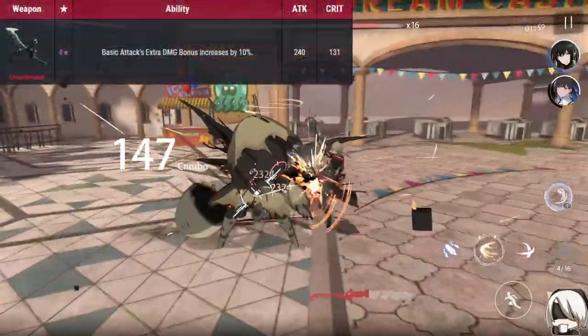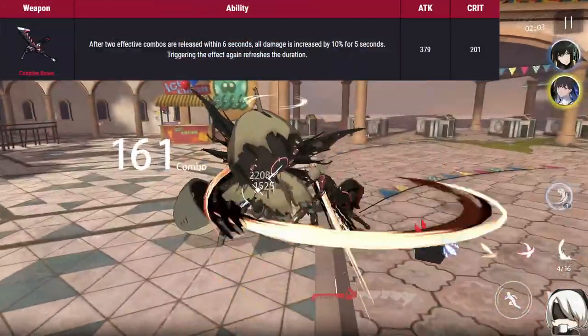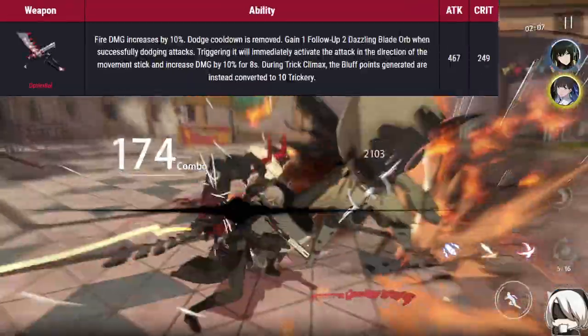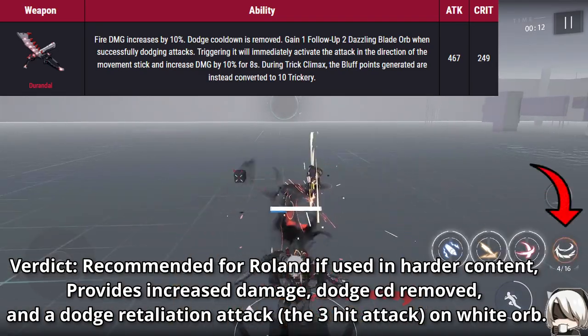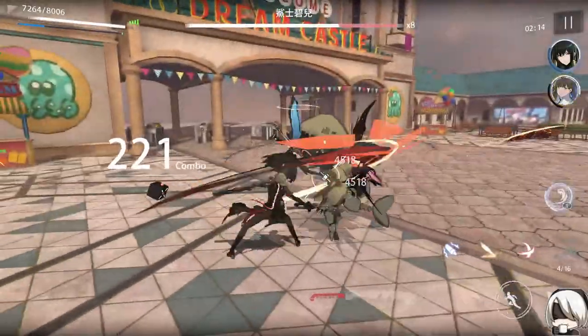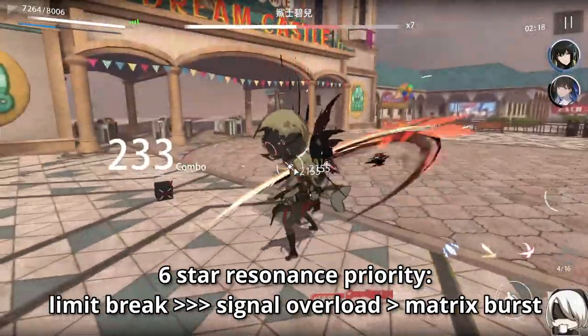Quickly running through his weapons: for the 4-star weapon, no. For the 5-star weapon, for those not planning to invest too much in Roland, his 5-star weapon is enough to do damage. His 6-star or signature weapon is highly recommended for those seriously planning to play Roland, as it adds not only fire damage but also removes dodge cooldown and triggers a special attack indicated in orange after dodging. For his 6-star weapon resonance priority: focus, limit break, and then signal overload and matrix burst.